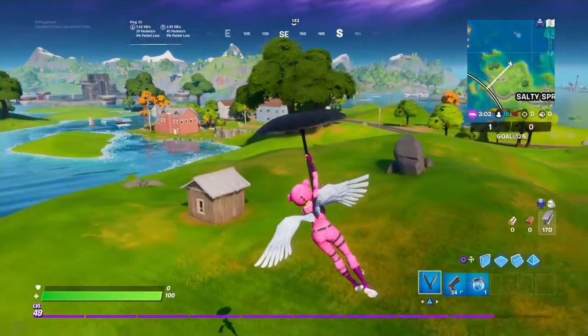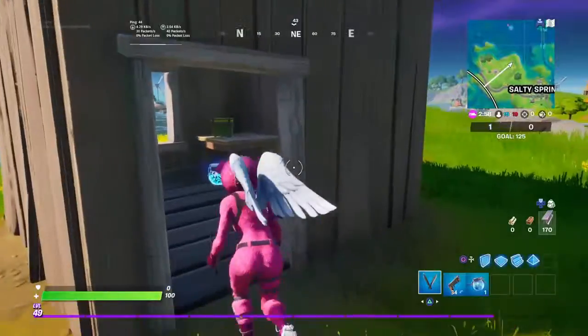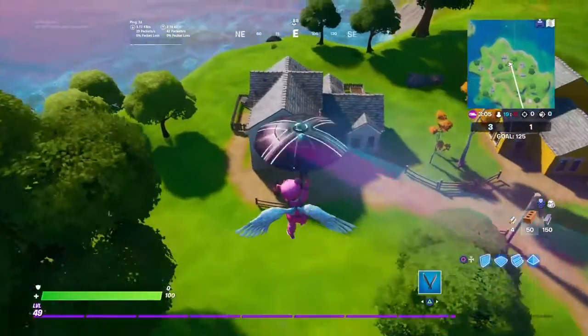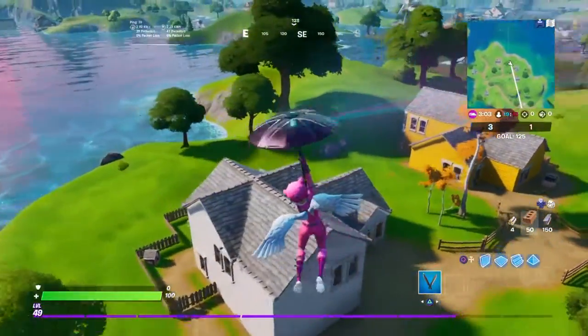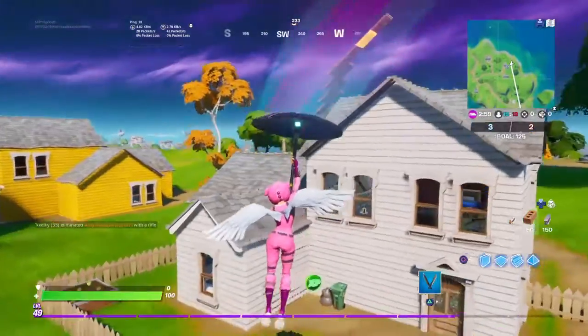Located just outside of Salty Springs, inside this wooden hut. All the way over at Homely Hills, behind this white house — or grey house, or whatever colour it is.